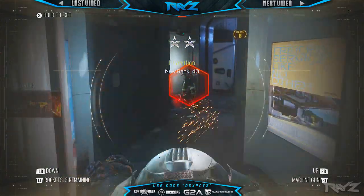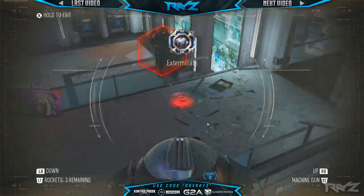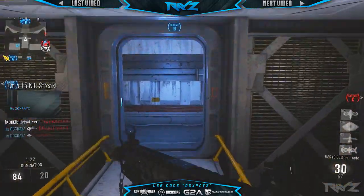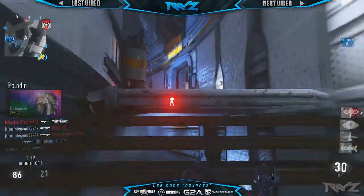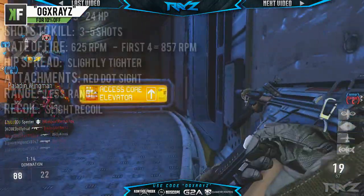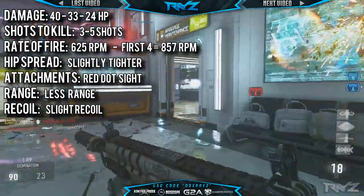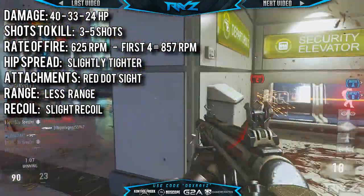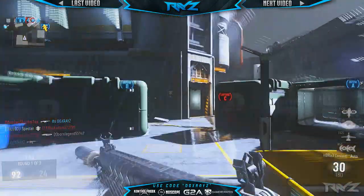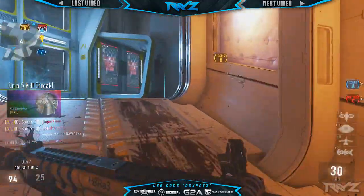The one upside from the Bare Fist is that the hip spread is a little bit tighter, though it's very minimal — you won't even notice it, so it's almost not even a positive. It does have a red dot side attachment. On the downside, the HBR Bare Fist has less range than either the Insanity or the base edition, and it also has a little bit more recoil than the regular HBR. Honestly, it has a lot of downsides and the only real positive is the red dot side attachment.